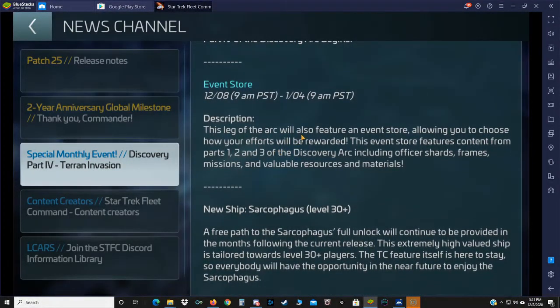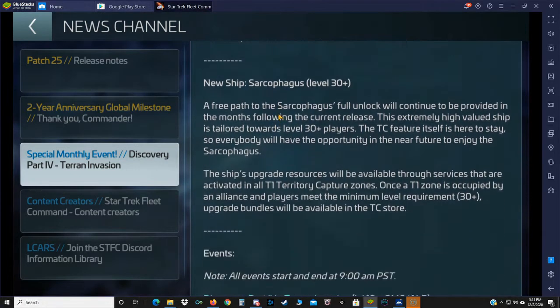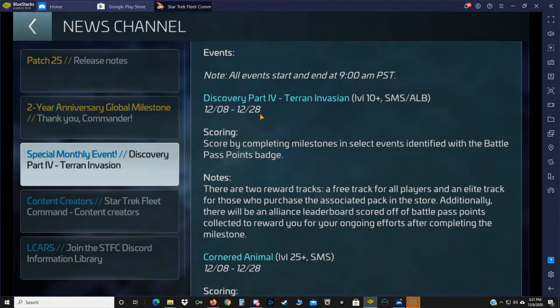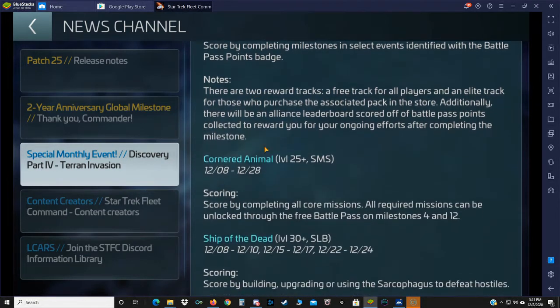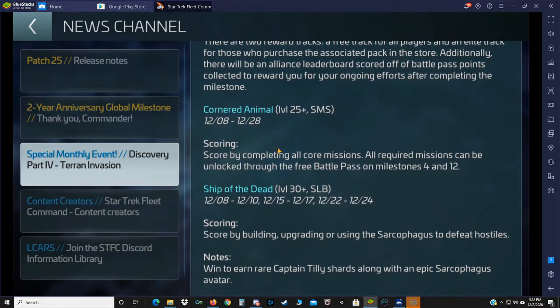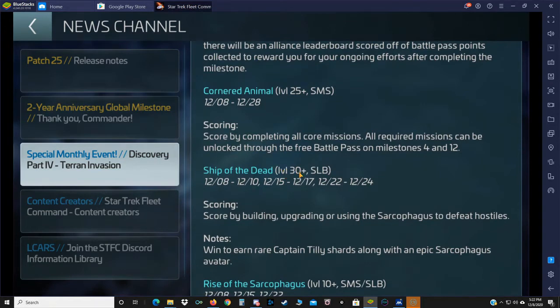The event store is open until January 4th. Later in the arc there will also be a finale event store. The new ship of course is the Sarcophagus. Terran Invasion events will be held on the 8th through the 28th, scoring by completing milestones and select events with Battle Pass point badges. The 'Cornered Animals' event scores by completing all core missions, which can be unlocked through the Battle Pass on milestones 4 and 12. 'Ship of the Dead' is for level 30 plus, a solo leaderboard running the 8th through the 10th, 15th through the 17th, and 22nd through the 24th.